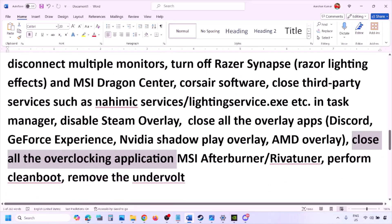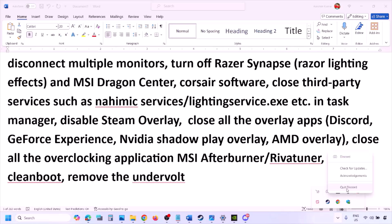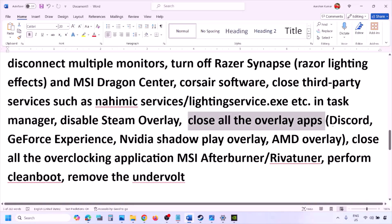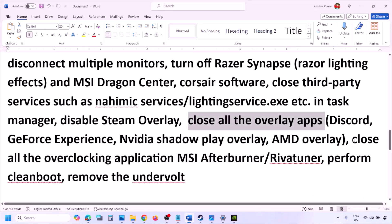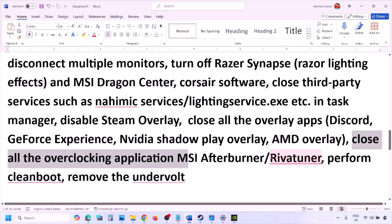If you have any other overlay application, turn off the overlay in that application or close it entirely. Close Discord, GeForce Experience, and any other overlay or third-party applications running. Also close all overclocking applications — if you have MSI Afterburner or RivaTuner running, right-click and close them.